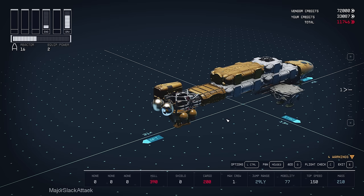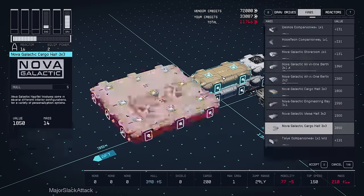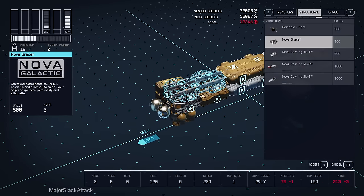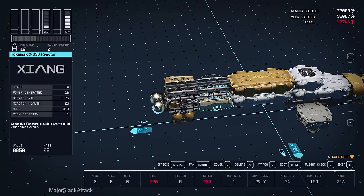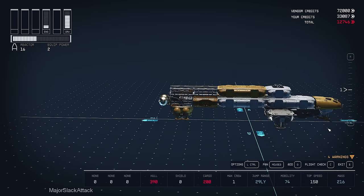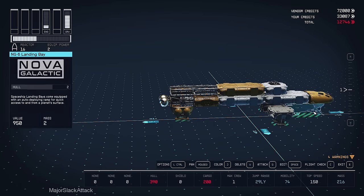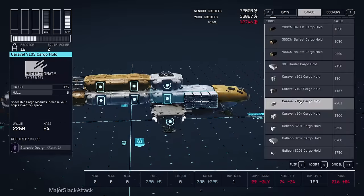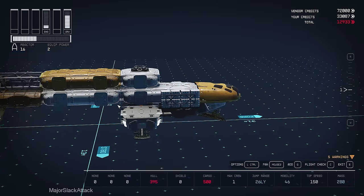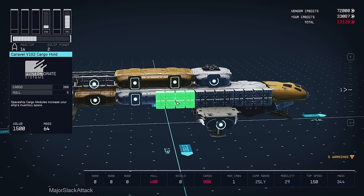Add two Nova bracers behind the workshop. Now we're going to slap on all the cargo holds that we took off - we'll get them basically for free. That would be seven V102s and one V103. So that's one V102, we get seven of them for free because we had them on before.